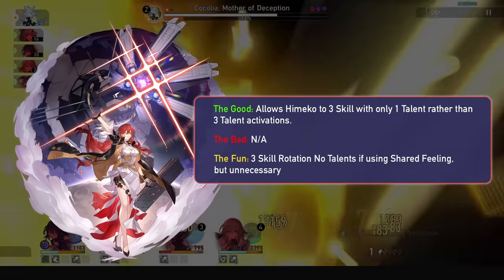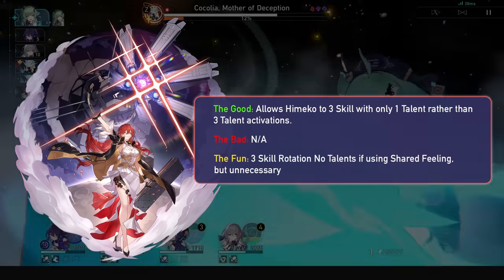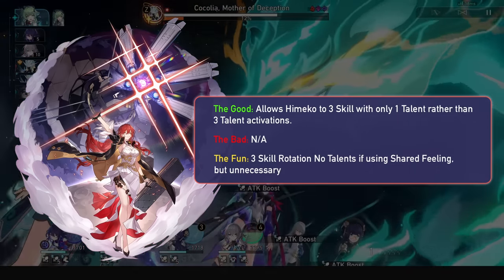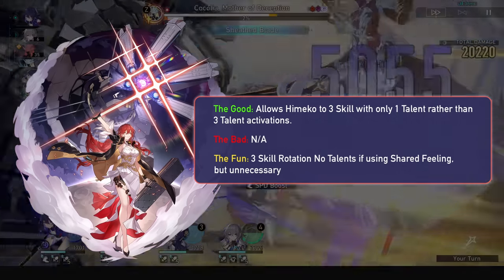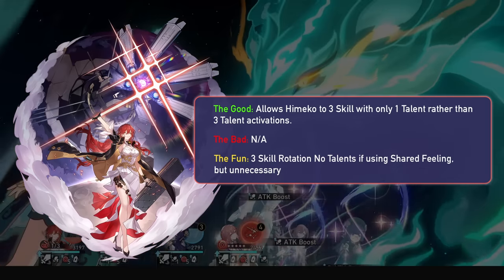Himeko benefits from Hua Hua's energy as it removes the need for 3 talents for the 3-turn rotation — you'd now only need 1 talent activation. If you use Shared Feeling, you can even make it a 3-skill rotation with no talent activations, but she's going to get 1 eventually.